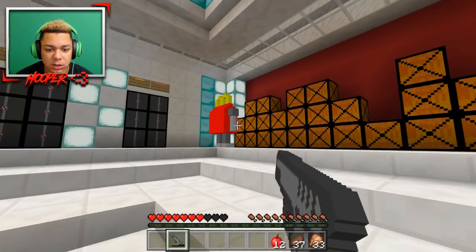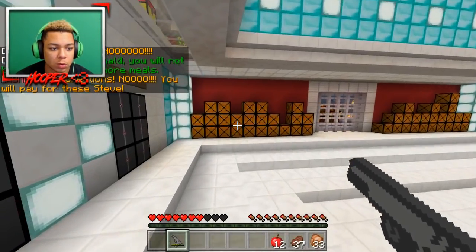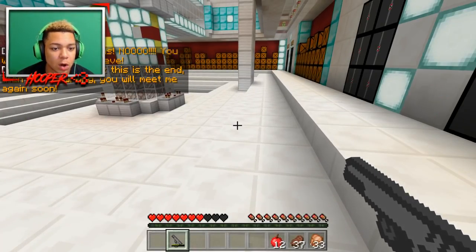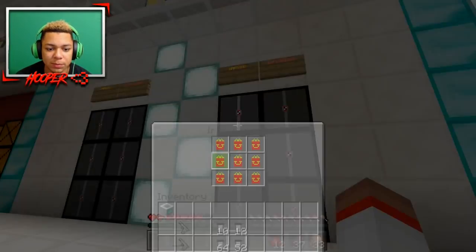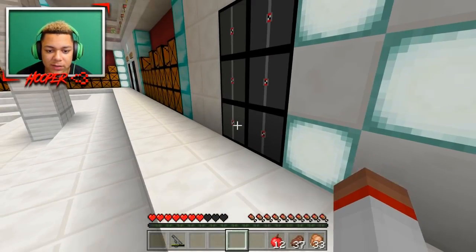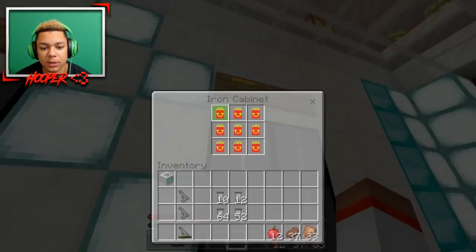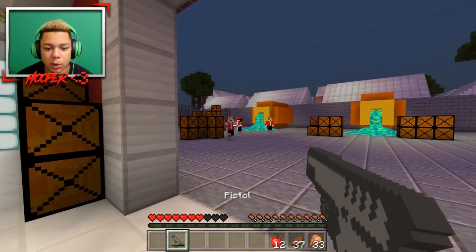These things are ruthless but we got him. Ronald says: 'No, no — you will not be able to process more meals. My creations! You will pay for this, Steve. If you think this is the end, you're wrong — you'll meet me again soon.' There's a warning about explosives, and I'm thinking one of these might have a secret inside, but there's nothing — though it did open up. There are more employees out here.